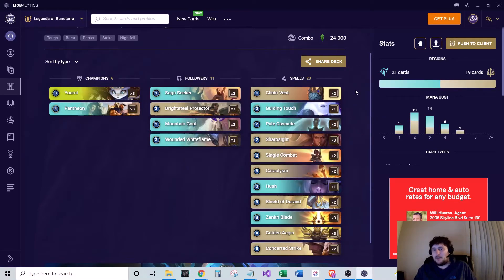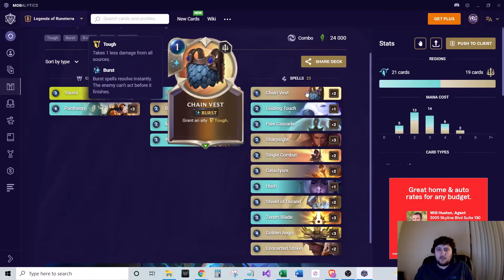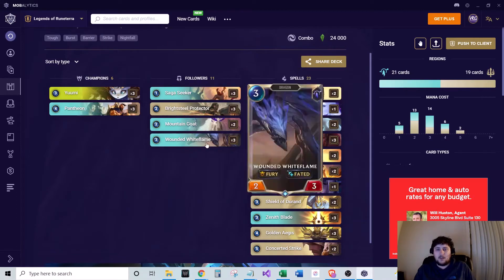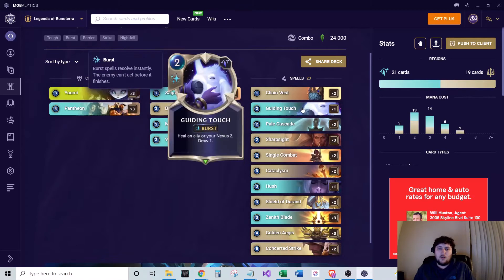We run a lot of spells in this deck because we're trying to target our allies and get Pantheon leveled up. Chain Vest — two of this — grants an ally tough, one-mana burst speed. Really solid card, because not only does it grant them tough, but if you're putting it on a Fated unit, it gives them that plus one plus one for the Fated proc. One of Guiding Touch — you can heal an ally, restore two nexus health, and draw one.